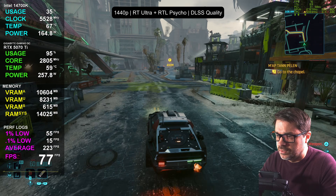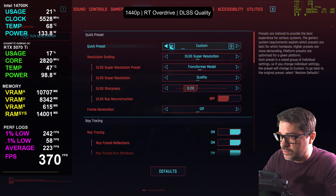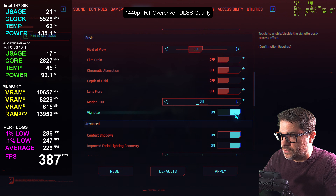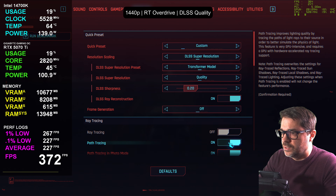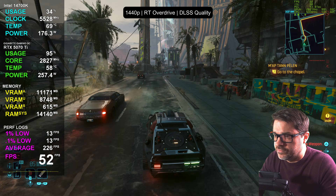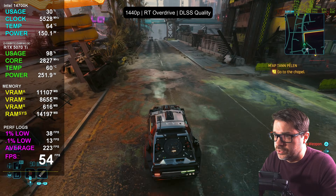Path tracing is going to be difficult to run, so let's jump over to that path tracing setting and see what kind of performance hit we take. Keeping it on quality upscaling to keep the test clean — ray reconstruction is on, quality DLSS, on path tracing. Even with path tracing and quality DLSS, you're looking at around 54 FPS. PCL is down in the mid-forties, around 46 milliseconds.